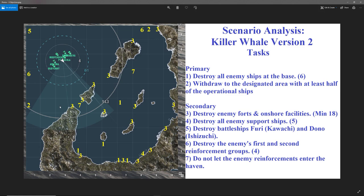There are also a number of secondary tasks. The first ones are associated with being inside the base. The first is to destroy 18 of 20 possible forts and buildings — the forts are located on the outside and on the islands inside the base, and the buildings are all along the inside shoreline. The next secondary task is to destroy all the support ships, which start in I-8, and once spotted three will move north and two will move northwest.